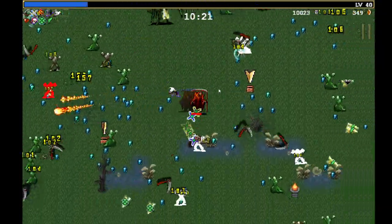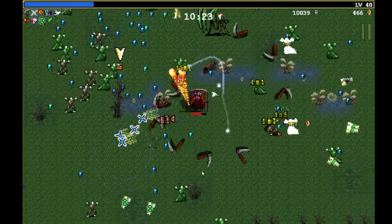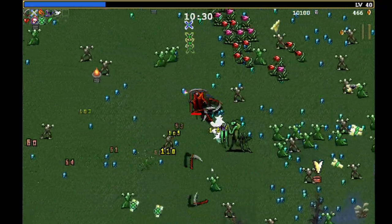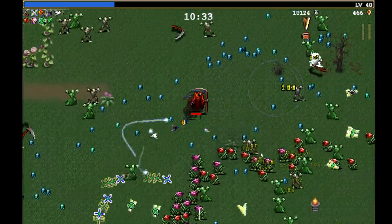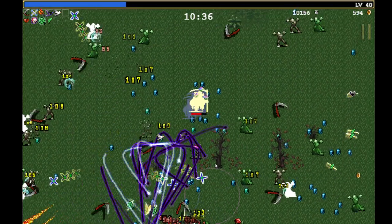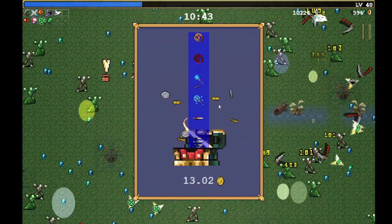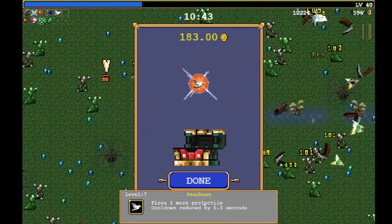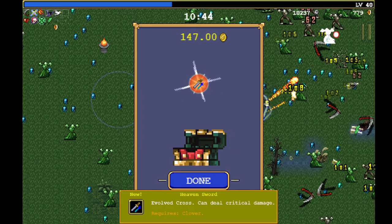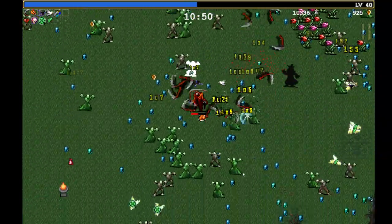We have passed the 10-minute mark, so I'm going to start popping some chests and hopefully we'll get some evolutions. We've been thwarted a couple of times but we'll just keep going. And there is our first evolution — the Heaven Sword — so that's going to help. Here he comes, so we'll try to keep him in our Heaven Sword as much as we can.